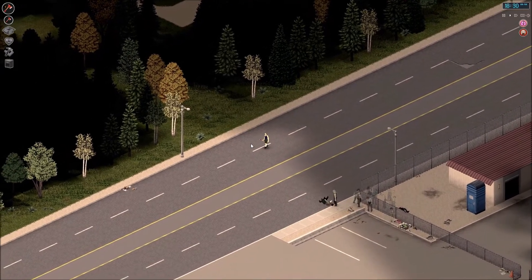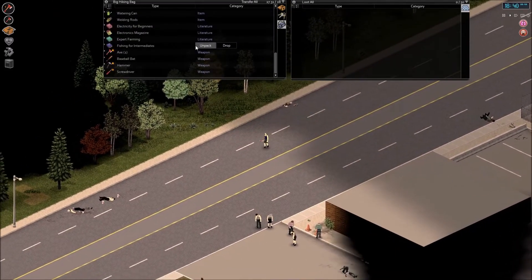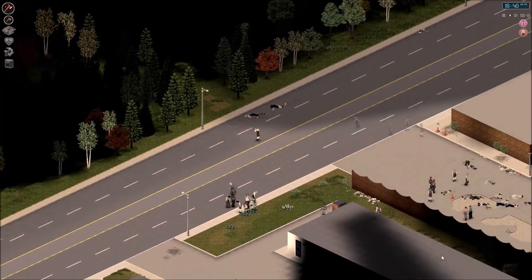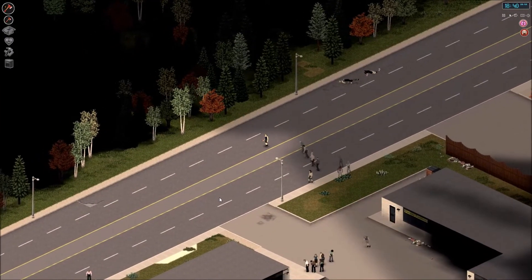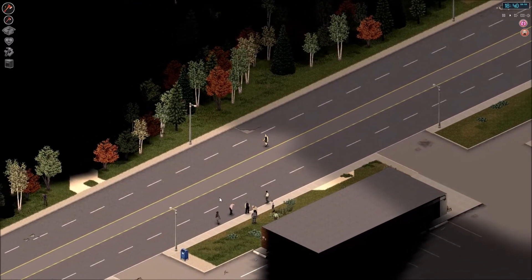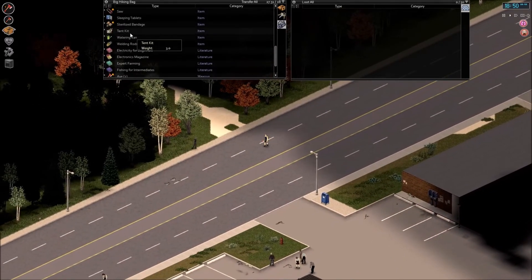So I'm gonna go ahead and stop the episode here. We got another axe, a good amount of non-perishable food, and an electronics magazine — which was totally worth the trip. But this place is just completely overrun, and I'm gonna have to find a way to sneak in. We still need the sledgehammer from the west side, from the lumber yard. Instead of whining and complaining about it, we got the tent kit.